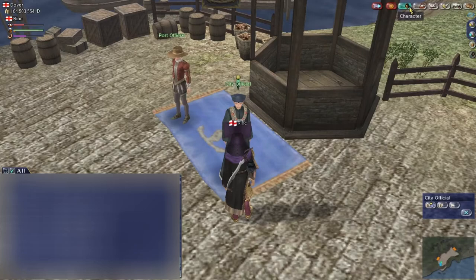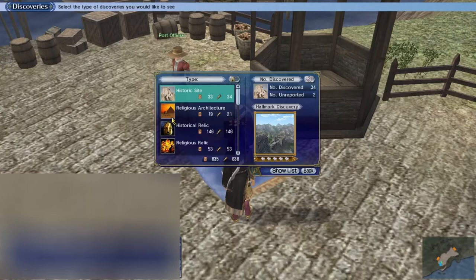Hey guys, what's up? It's Rink here, and today I'm going to be showing you two ways of grinding sociability. I believe these are the only two ways in the game that you can actually grind the skill. The first way is through investing, and the other way is through turning in unreported discoveries.